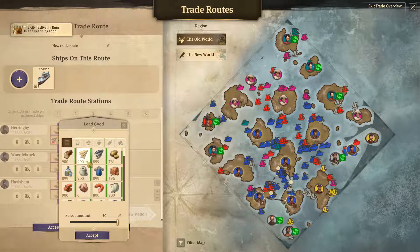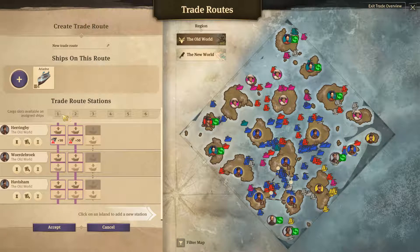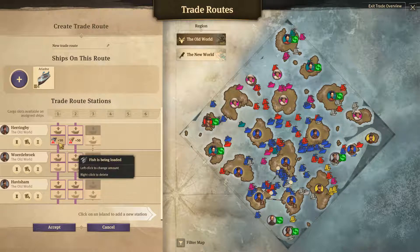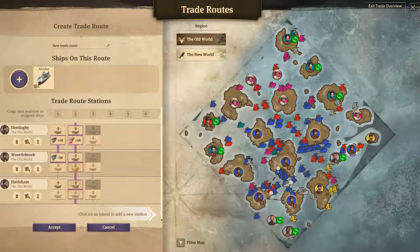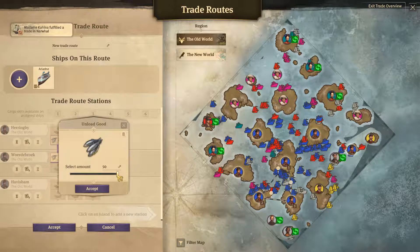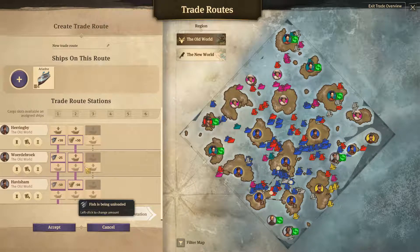Then click here to load the particular type of goods that you want to load. You can load as many types of goods as you have slots on your ships. And then click where you want to unload these goods. You can also split these goods over multiple islands.